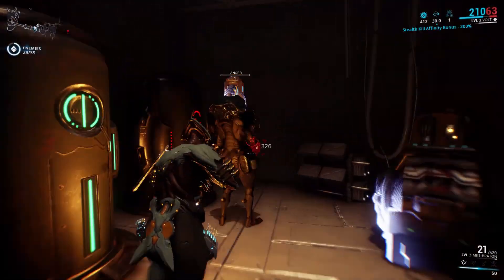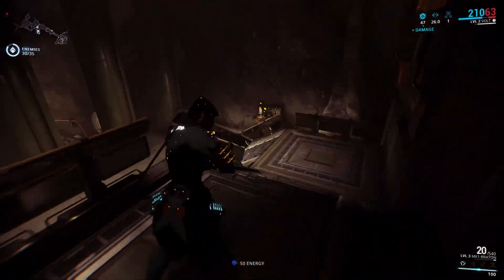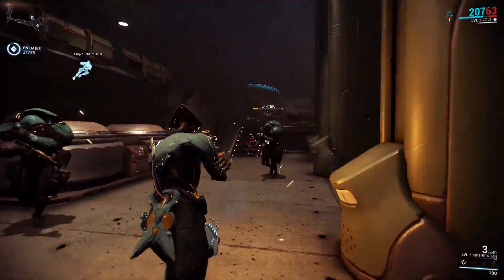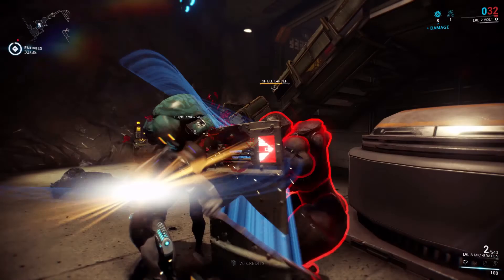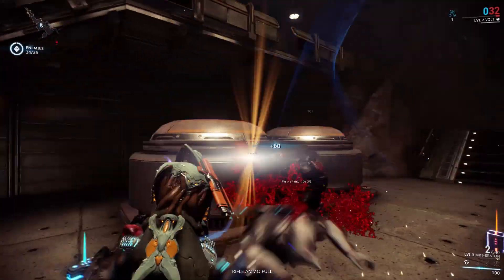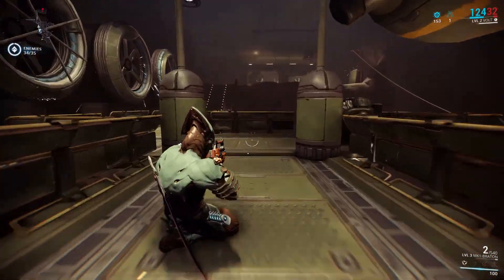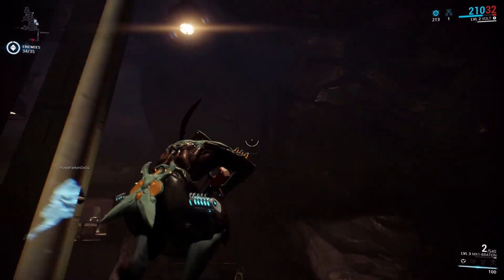Also, if you jump at a wall and hold right-click aim, you'll stick to the wall for a short period, like this. Just jump at a wall — instead of jumping up, hold right-click and you'll hang there. I'll demonstrate on this pillar — see? Literally magnetized to the wall.